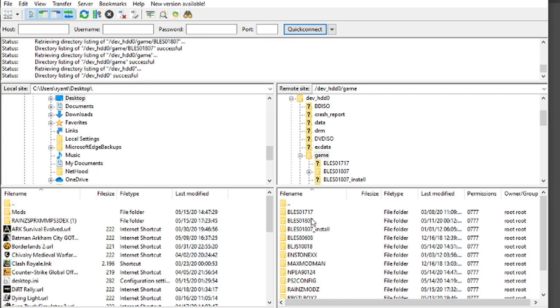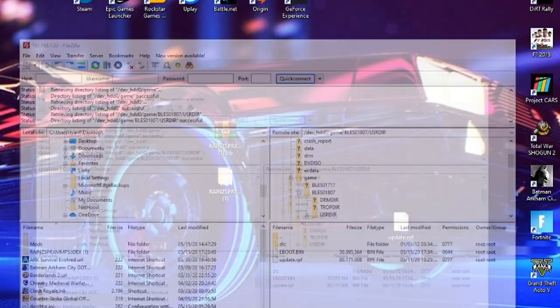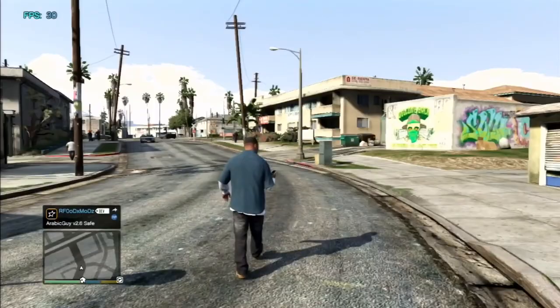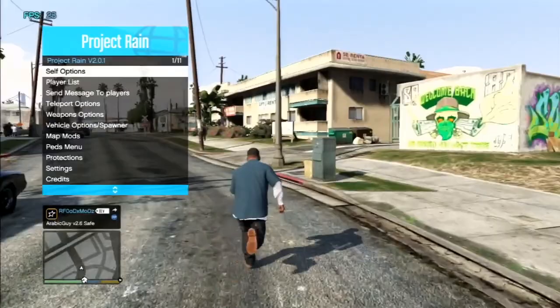Make sure you go to your game folder — BLES 18.7 US RDR — and you can see I have the eboot.bin and update.rpf file in there. What you need to do is put the update.rpf file into this folder in FileZilla and it will transfer to your PS3. When you start GTA 5 again you'll see the mod loader is installed. It was very easy, guys — thanks for watching, make sure to like this video, and I'll see you in another video, bye!